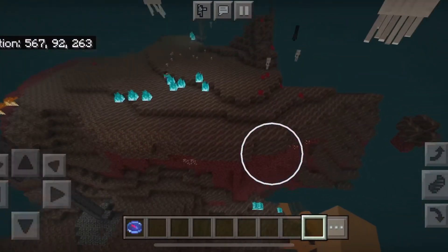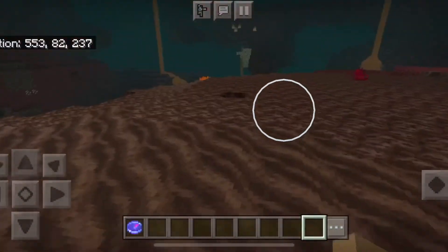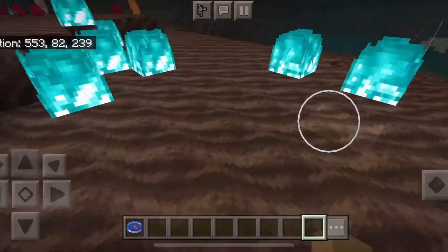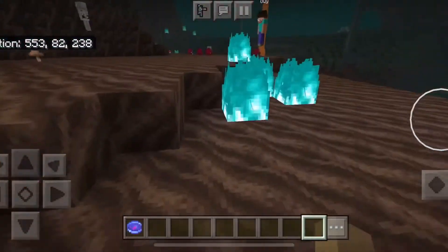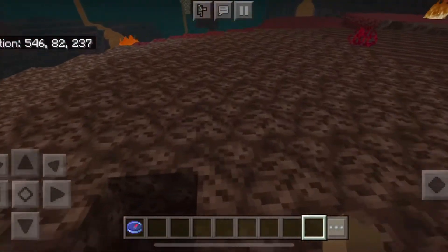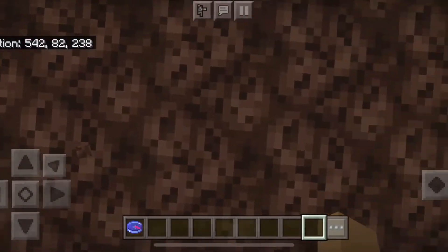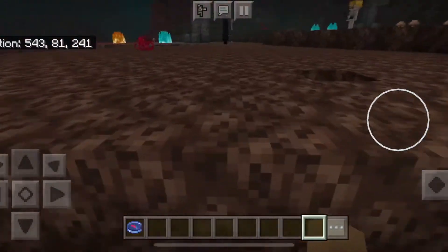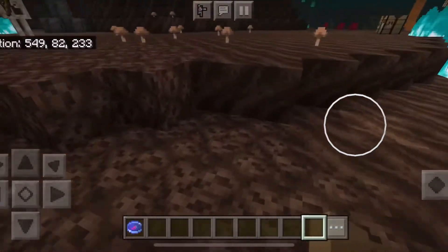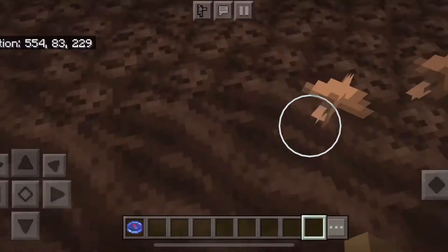And it introduces a new block called soul soil. The difference is that the soul soil is all wavy and cool, and you can run normal on it. I'm running normal! And on the soul sand, that's the old thing that we already knew about, but it looks different now. You are still slow on it. Soul sand looks like this, while soul soil looks like this. Difference. Bam! Science!